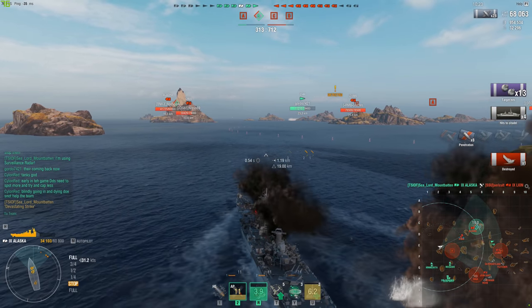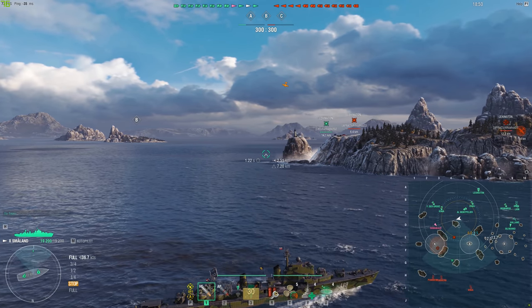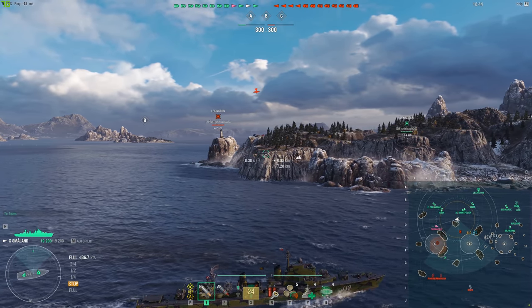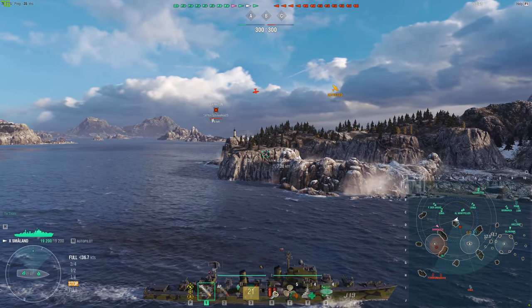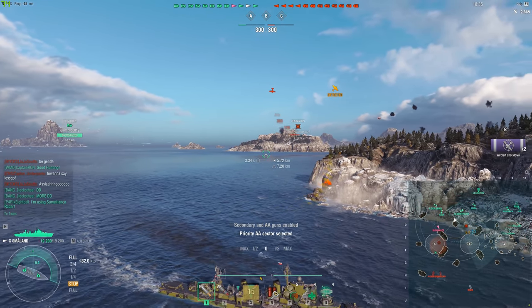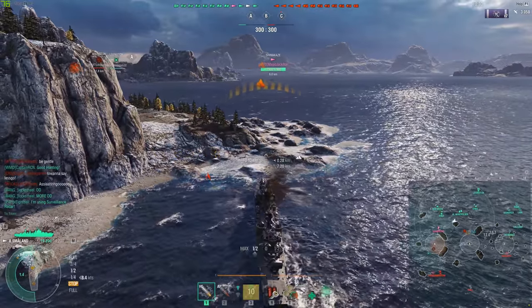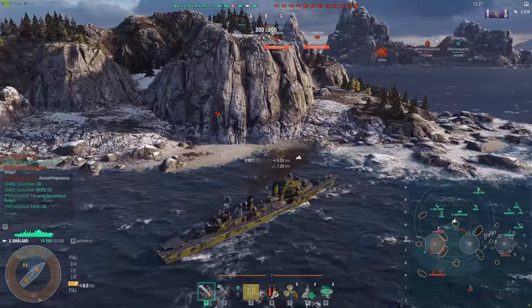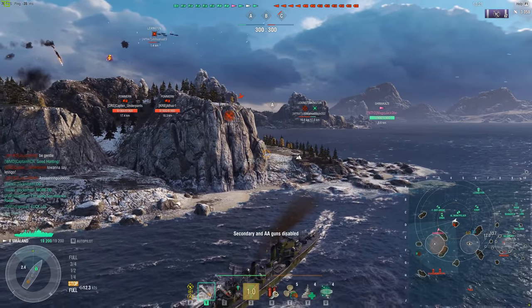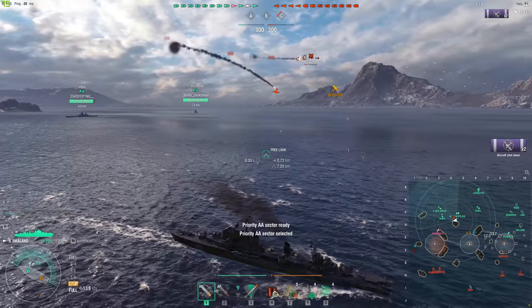...set it to the opposite side, because what's going to happen most of the time is that the CV will burn their engine boost consumable and their heal on the run-up to your ship, which means they'll be spending more time on the other side of your ship. We want them spending as much time as possible in our focused AA. By setting it to the opposite side, those planes will be spending more time in that side of the AA, and if you have your sector set there, they'll be taking more damage on that side.